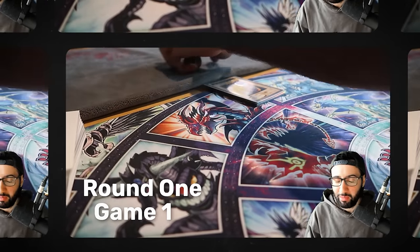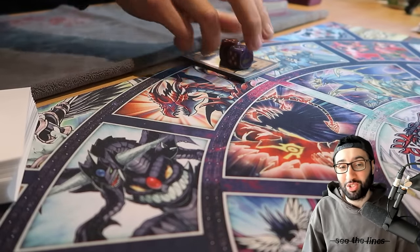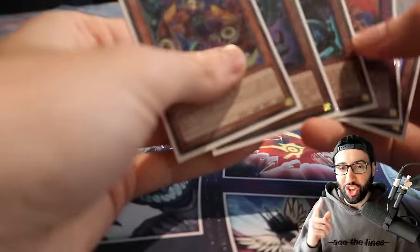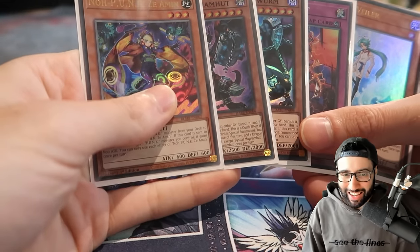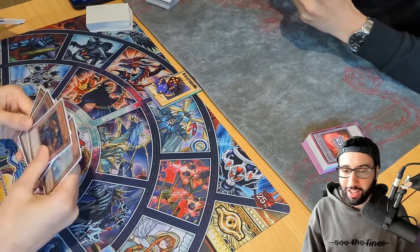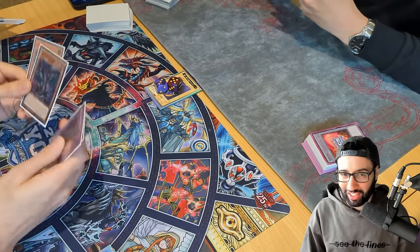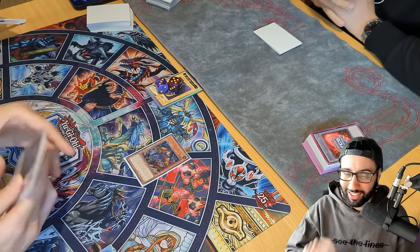Punkbuster Dragon is here, baby! It's time for game number one — a very big matchup. Let's check out the opening hand: Bestial, a hand trap, and most importantly, Zayamon. Surely a singular response to this play won't simply just end our turn, right? Fortunately our opponent is not very good at the game, as we do not see any disruption for our singular card combo.